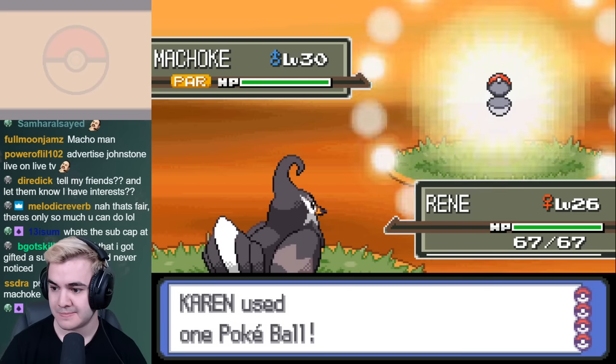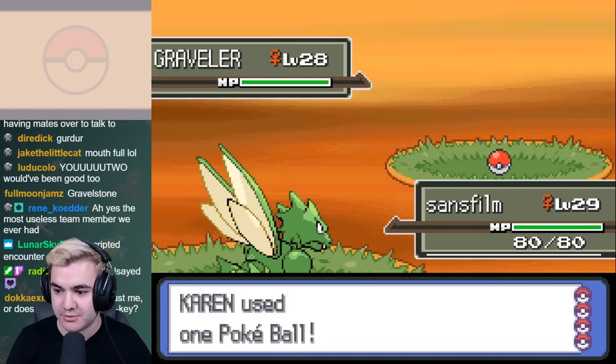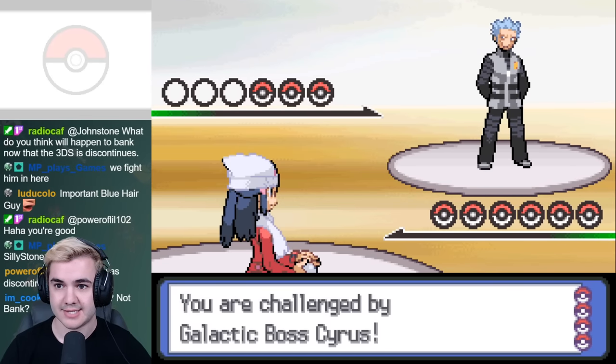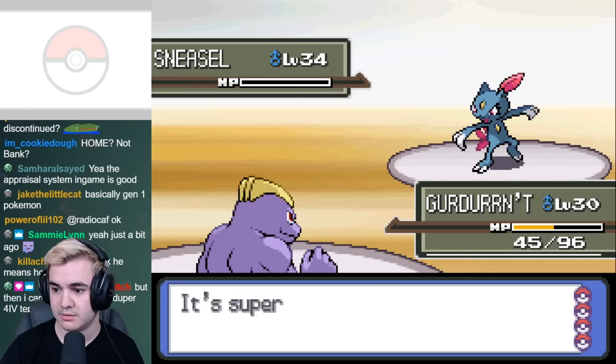If we go to Route 211, we can catch Machoke and Graveler, which are much more useful than you think. All of the Graveler here have access to Self-Destruct, which can be extremely helpful when taking down any of those tanky Pokémon that have been giving us so much trouble. Even without these Pokémon, the Cyrus battle would have probably been a breeze. The only real issue here is Sneasel because of our Flying coverage, but Machoke completely destroys it with Revenge, so I did this on my first attempt.